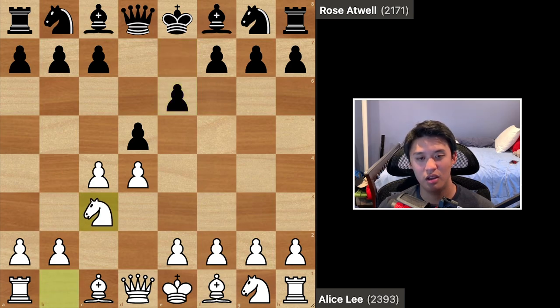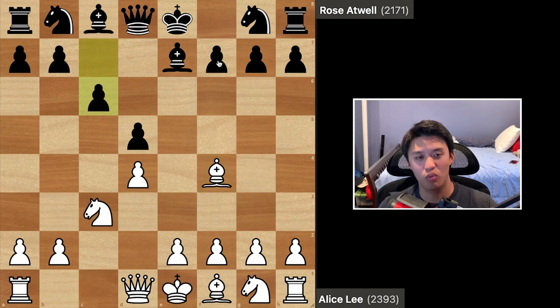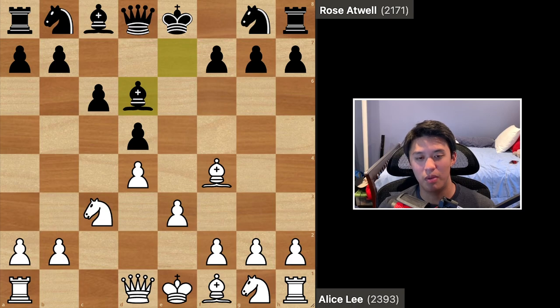Knight c3 was played, bishop e7, and cxd5 — so exchanging these pawns in the center. Exd5 was played and bishop f4. Black played c6 in this position, reinforcing the pawn on d5. After c6, white played e3 and bishop d6 was played by Rose.